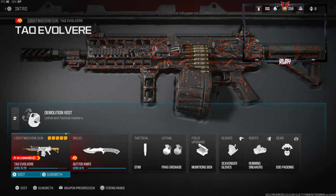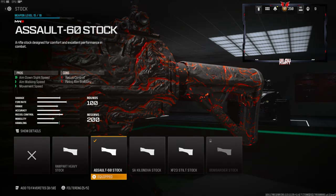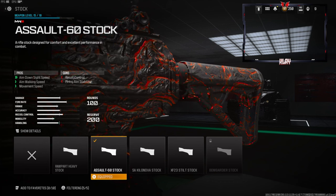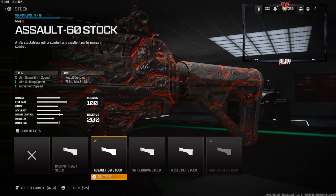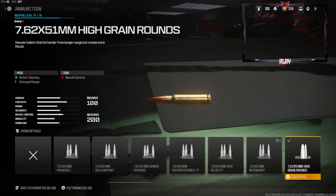Now let's jump straight into the class setup. Over on the stock we're going to be going with the assault 60 stock. This gives you aim down sight speed, aim walking speed, and movement speed. The cons are recoil control and firing aim stability. This is more of a preference attachment — you can literally choose anything else that you want.